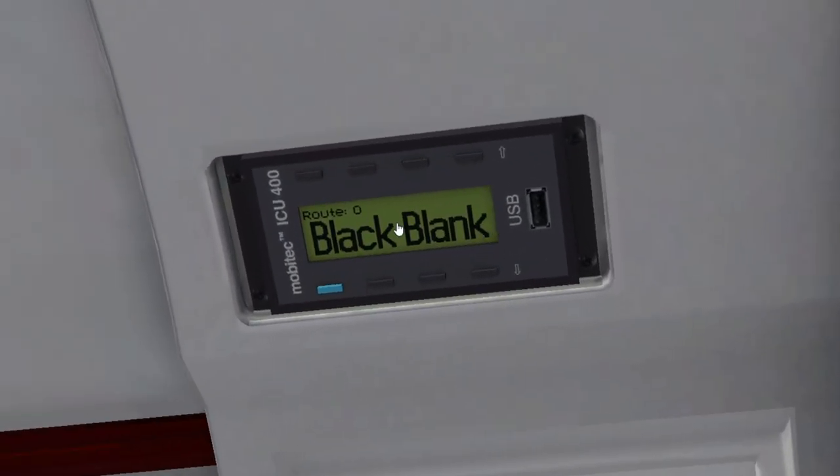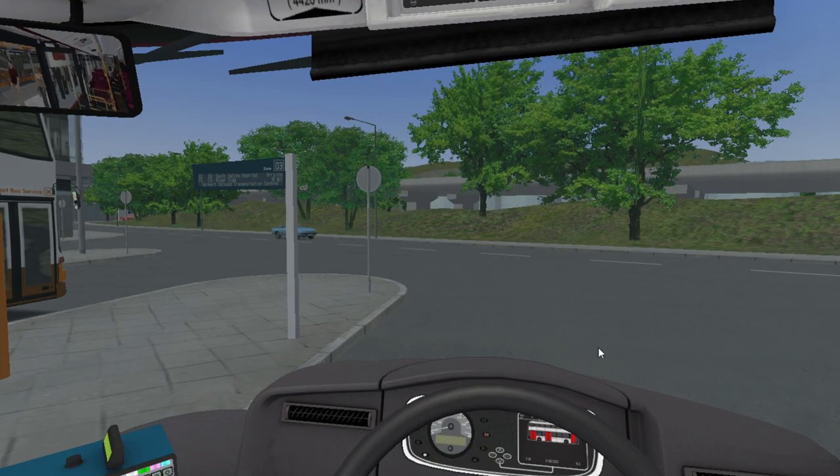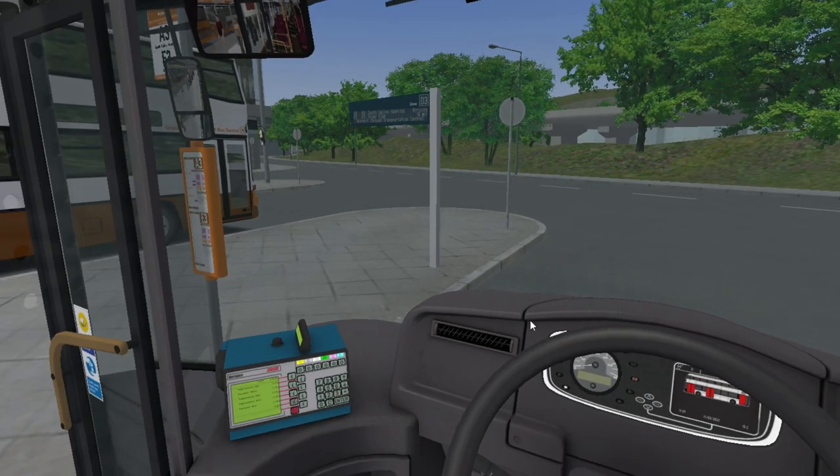In this video we are driving the NRM, the New Routemaster, that comes with the add-on London pack available on Steam for £27.07. The add-on London pack includes the map itself as well as four vehicles: the New Routemaster, the EvoCity based off a V5LH EvoCity, the E200 which is the C200, and the Enviro 400 Dual Door — again a C400 for copyright reasons.